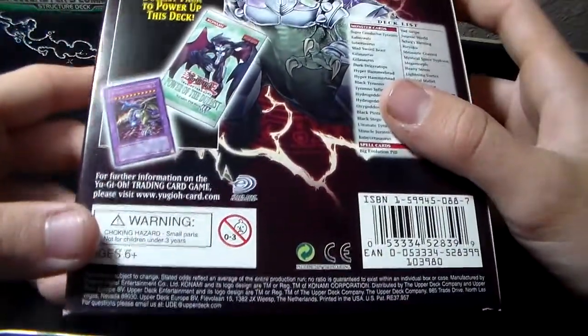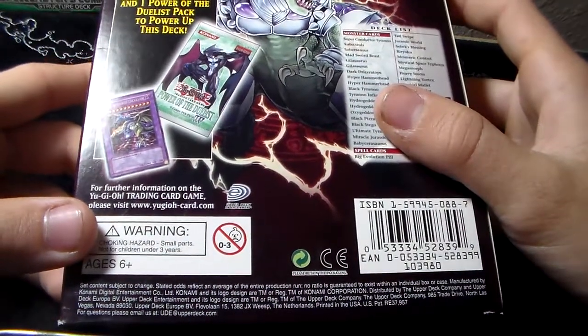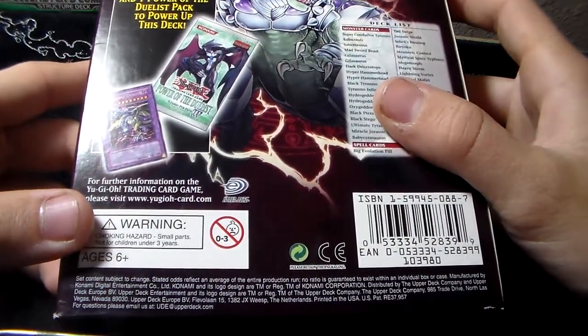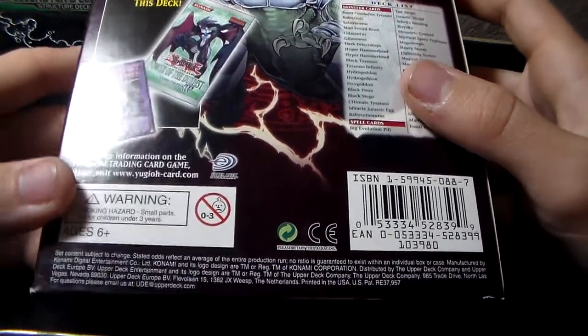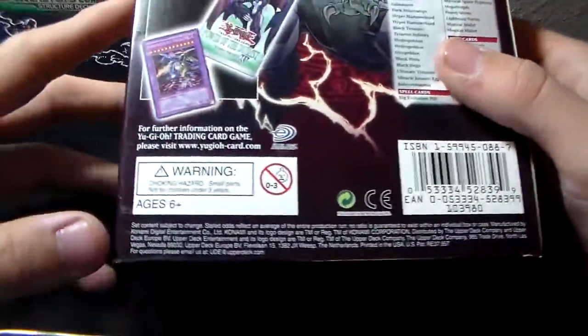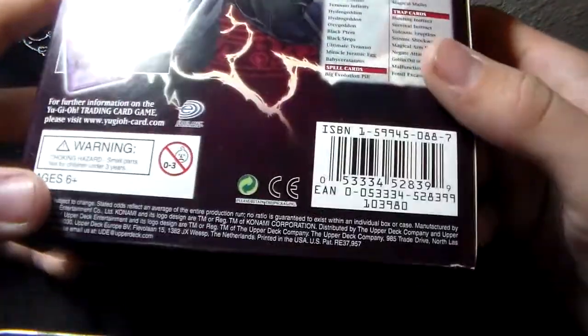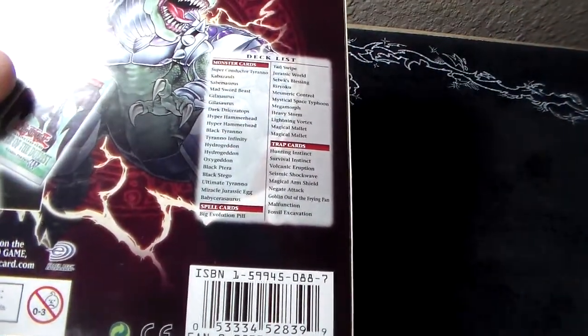On the back, the special set includes the Dinosaur's Rage Structure Deck, a game mat, a dueling guide, a Power of the Duelist pack, and one exclusive ultra rare card — Five-Headed Dragon ultra rare — and one Power of the Duelist pack to power up this deck. So Power of the Duelist has a bunch of old dino support, and they just randomly have a Five-Headed Dragon in there for no reason. There's the set list on the back.